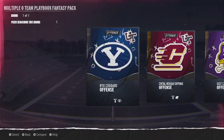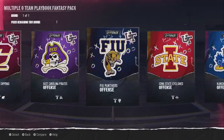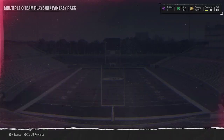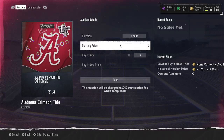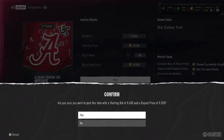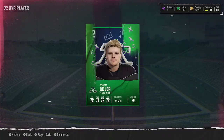I thought Alabama's was multiple — are they not multiple? Oh crap, okay, there they are. We're not looking to keep this one, we're just looking to sell it for a good eight to nine thousand, which — not bad. To get 8,500 having done three challenges that took us like five minutes. Let's go ahead and get our 72 overall player — they're obviously not going to start, so we'll just go ahead and sell them as well.